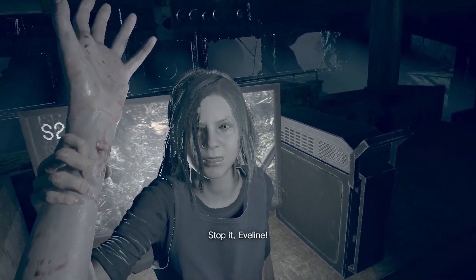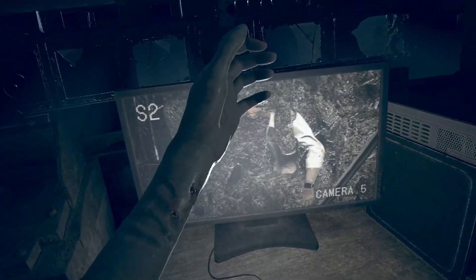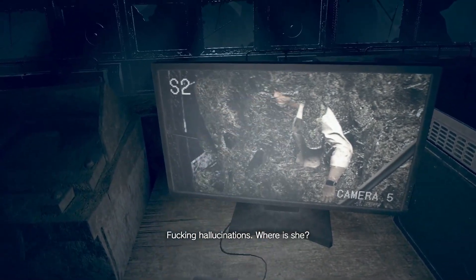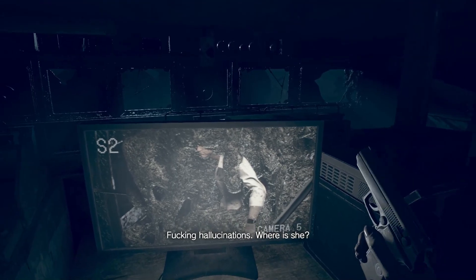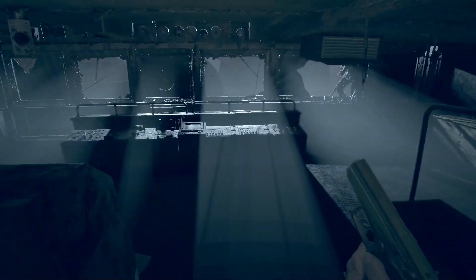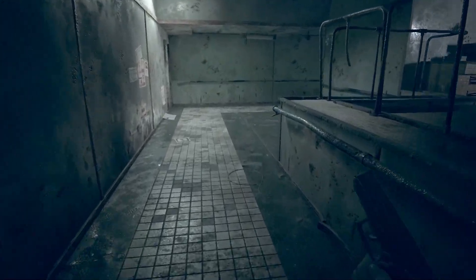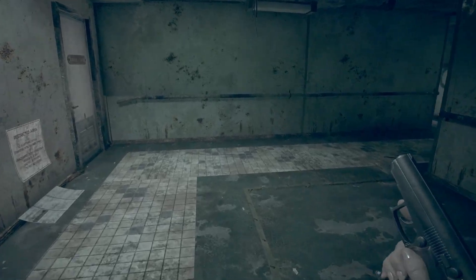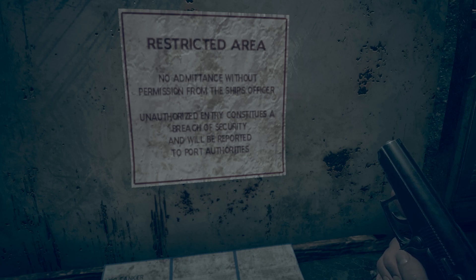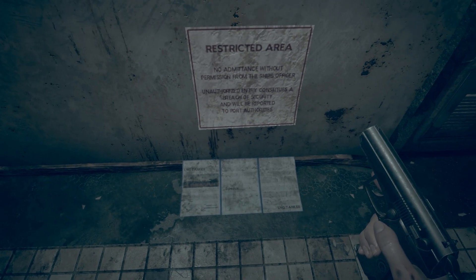Oh! Hello. What did I lie about? I said we're not going to be a family, and I'm going to make sure that happens. The impression on the hand is really good too. Hallucinations — very powerful. She's the old lady. Really should have told Ethan: 'Hey, you see an old lady? Shoot her.' The video game wouldn't let you. Restricted area — no admittance without permission from the ship's officers. Breach security will be reported to port authorities.